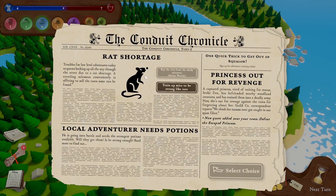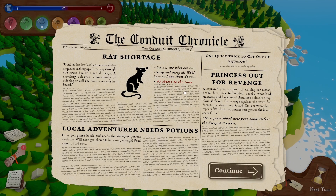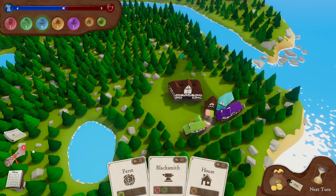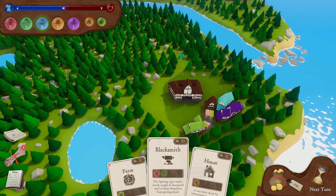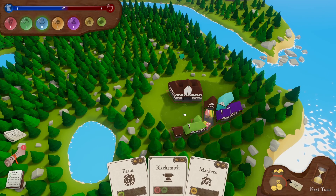Rat shortage — hang on, we had too many rats the other day, now we haven't got enough. We can train up mice to be strong like rats. Otherwise, new quest added: Defeat the Escaped Princess — two plus two threat. So let's not go on a quest, because that would also mean sending our adventurers elsewhere. Instead, we've got enough food, so let's go purely for housing and hopefully attract some people.